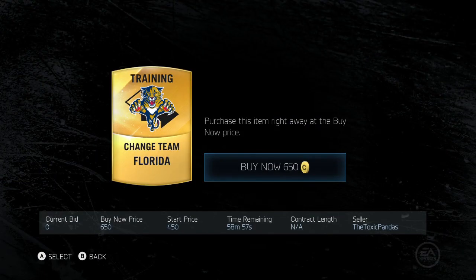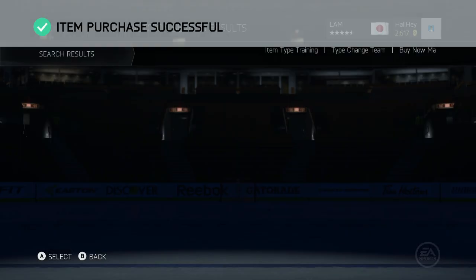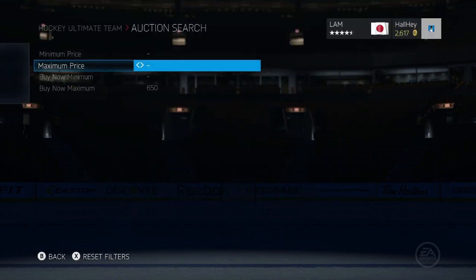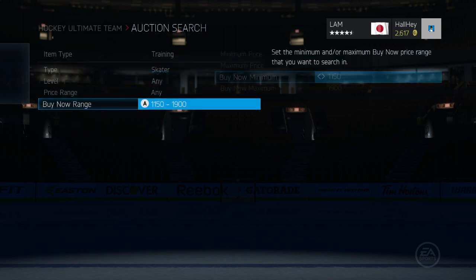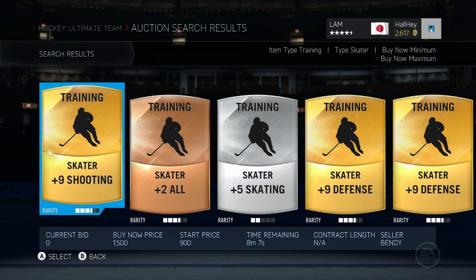Special packs basically include players and consumables. What people like to do is buy packs and dump all their consumables in the market right away for really cheap prices — and that is where you want to make your money. People like to dump their change teams and plus 5 alls, and that's when you want to capitalize. You can either bid or buy it outright. You want to save up all these consumables in your collection and item inbox and hold onto them.